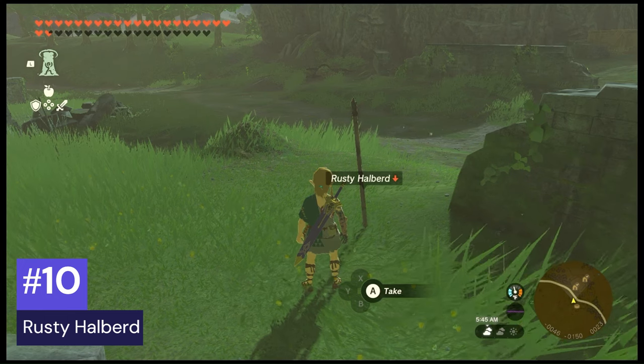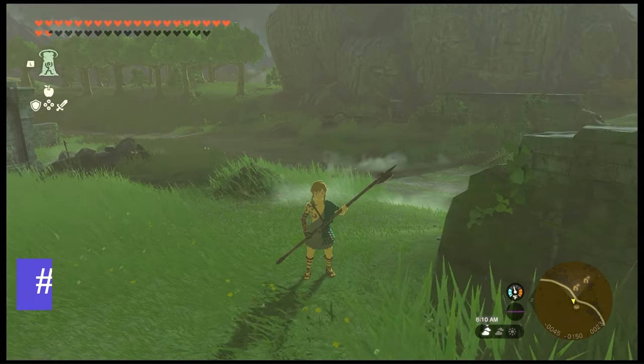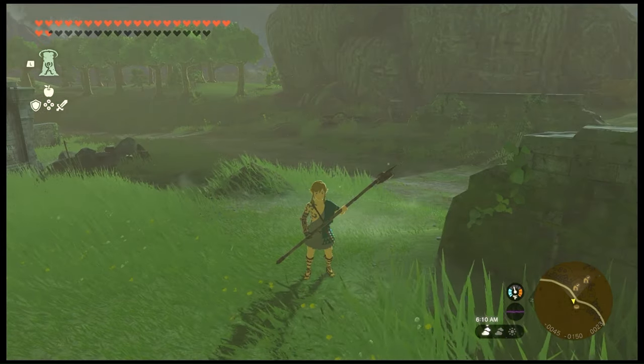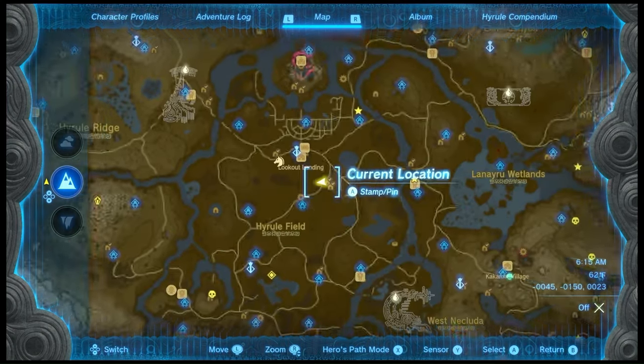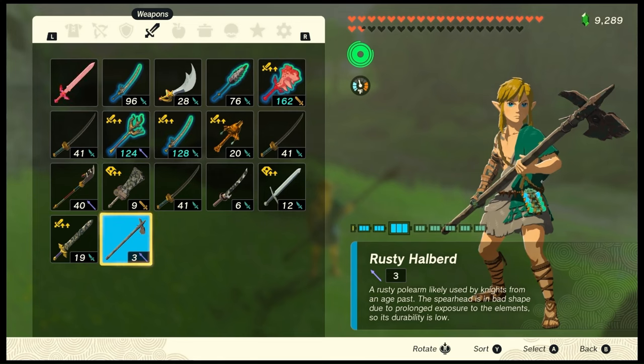Number 10: Rusty Halberd. These can be found in ruins where it typically rains — I found this one in Mabe Village Ruins. It does have good range, and that's where it ends. It only has 3 damage and a durability of 12.